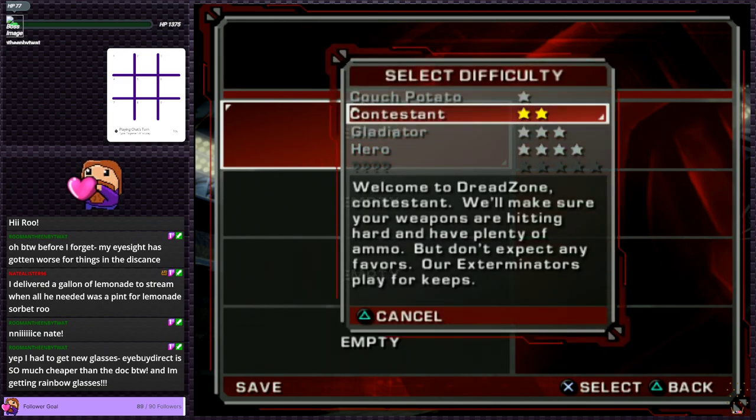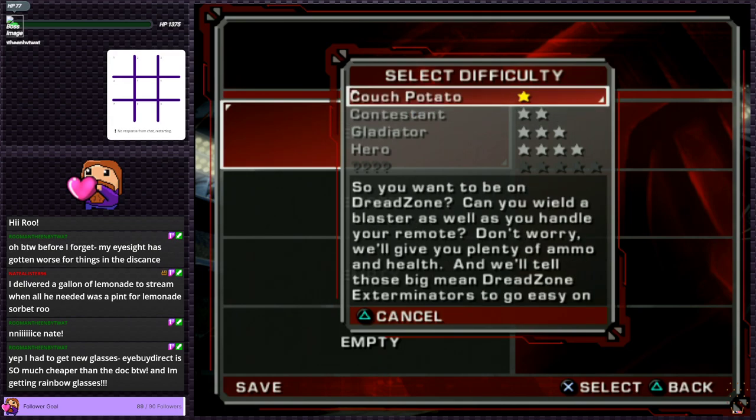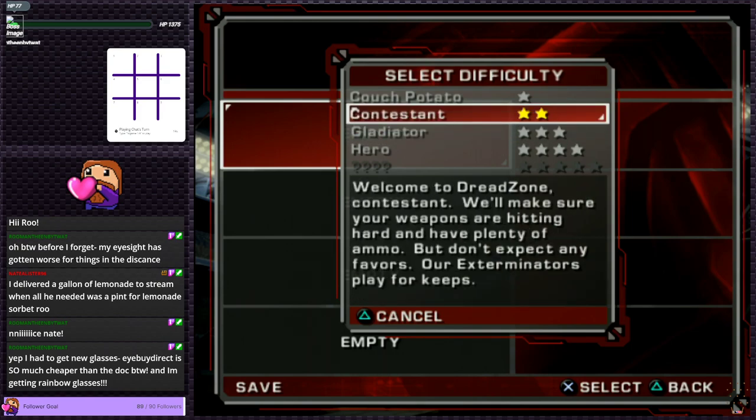Speaking of sorbet, that's what I'm eating right now. I got a little under a half pint of mandarin orange sorbet that I made, and it's currently frozen too hard to really eat so I'm just letting it warm up and picking at it as I feel like it. What difficulty do we want to play though?